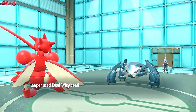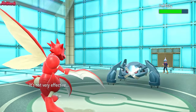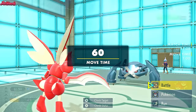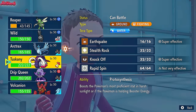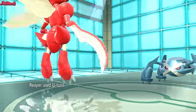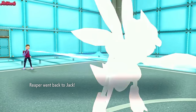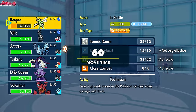Metagross comes in. We go for a Dual Wingbeat on the Metagross — it's a bit of chip damage, nothing too fancy. We hit two times. They probably go for a Bullet Punch here. We can switch into Great Tusk, but I don't think they go for Bullet Punch. I'm going to go for a U-Turn here. They didn't go for Bullet Punch — I think they were trying to bait the Knock Off to activate Weakness Policy.